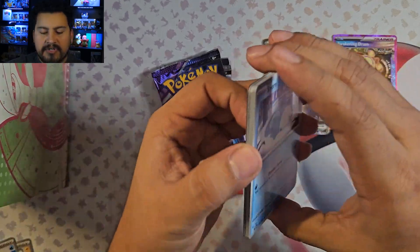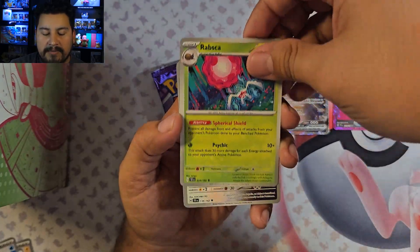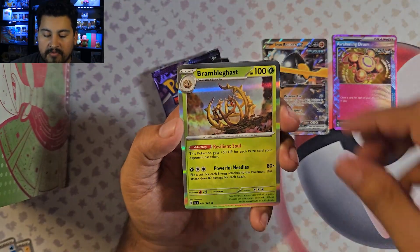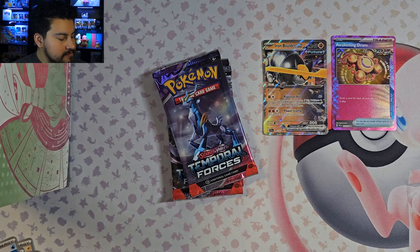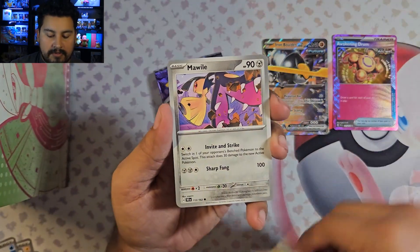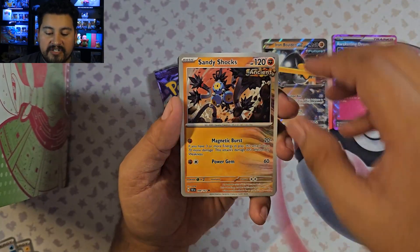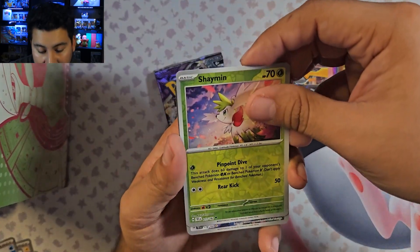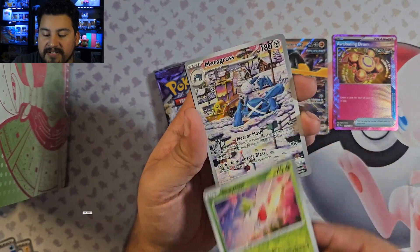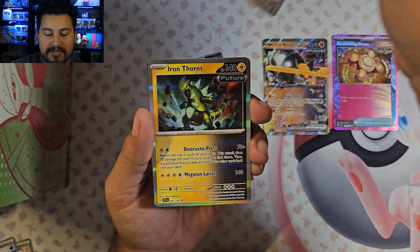Pikachu, Scyther, Sizzlipede, Hand Trimmer, Rufflet, Iron Jugulis, Slugma with a Delcatty. We have a Panko, Mawile, Metagite, Turtonator, Heavy Baton, Mist Energy, Sandy Shocks, Shaman Reverse, and an Illustration Rare! It's card 178 of 162 — it's the Metagross. I'll take that one, actually one of the ones I wanted. Beautiful Illustration Rare, and Iron Thorns Hollow.